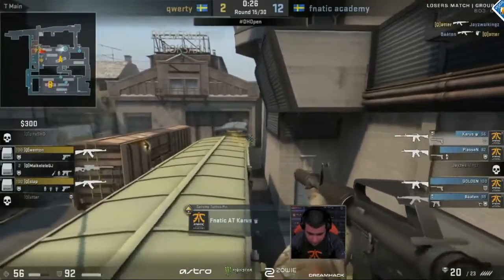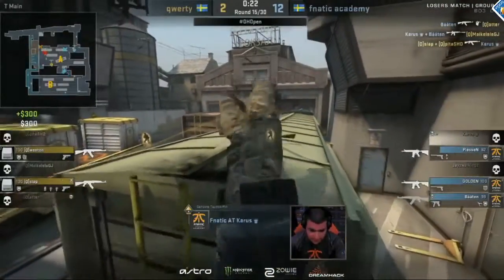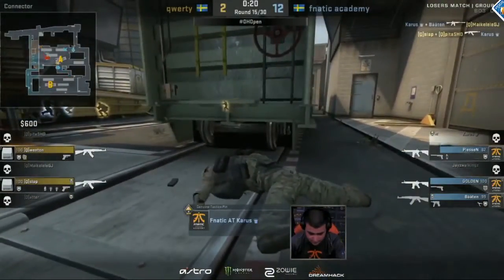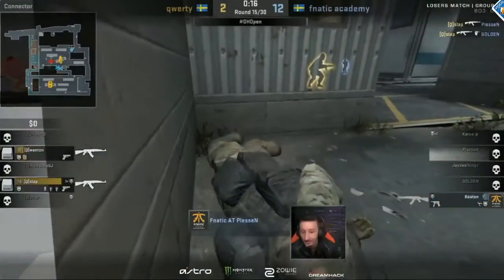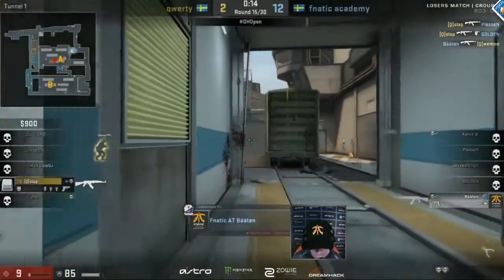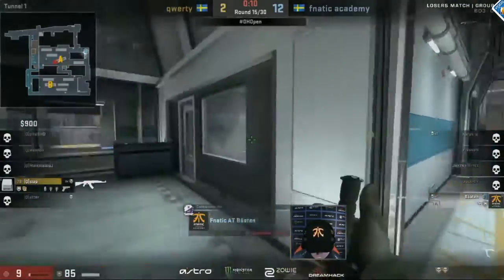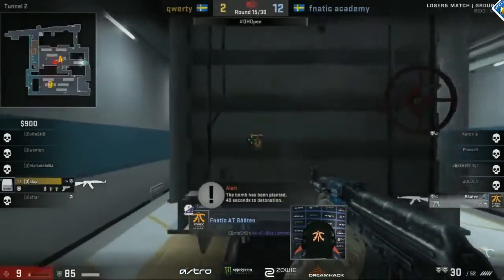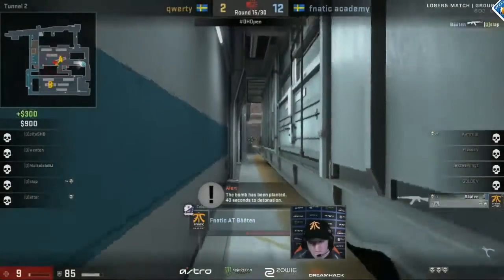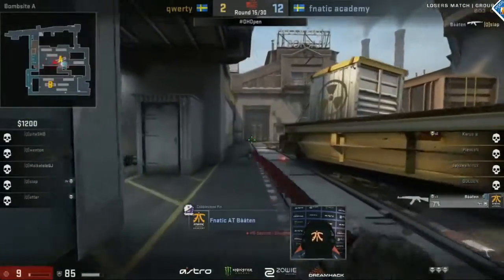T-Con is where most of the pressure is going to be moving in from, and Bowton strikes first — he takes down Adder. Karras is still on top of the green train but gets caught out by Slap, who pushes from the ladder position. They boost a guy on ticket but Fnatic sees it coming. Slap not only gets him but also gets the guy that boosted him — Golden goes down. It's all on Bowton now in the 1v1. Slap has utility advantage and HP advantage, but Bowton gets the angle advantage from behind the bomb train and destroys Slap, picking up yet another round for Fnatic Academy.